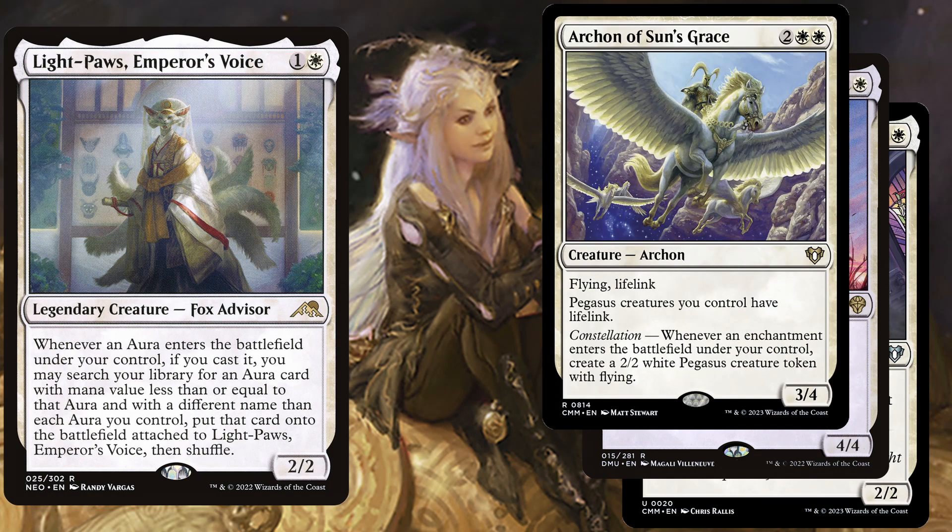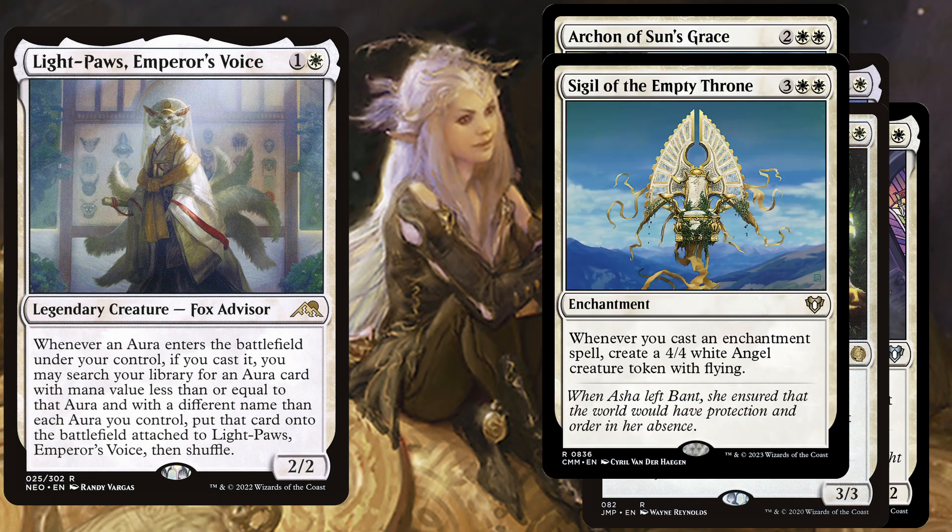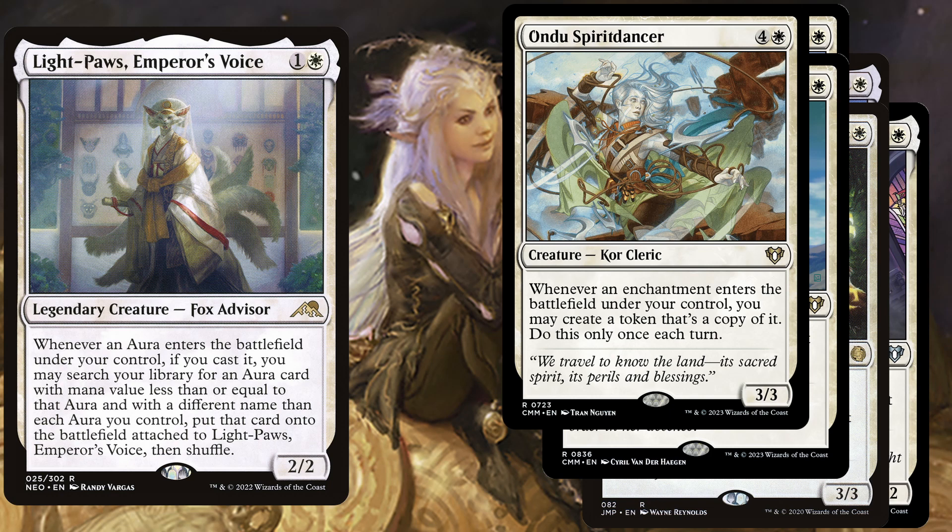Archon of Sun's Grace is a 4 mana 3/4 with flying and lifelink — Pegasus creatures you control have lifelink, and with constellation: whenever an enchantment enters the battlefield under your control, create a 2/2 white Pegasus creature token with flying. If we cannot win with a Voltron creature we can at least go wide and swing for the win. Ajani's Chosen is a 4 mana 3/3 — whenever an enchantment enters the battlefield under your control create a 2/2 white cat creature token; if that enchantment is an aura you may attach it to the token. Sigil of the Empty Throne is a 5 mana enchantment — whenever you cast an enchantment spell create a 4/4 white angel creature token with flying. Undo Spirit Dancer is a 5 mana 3/3 — whenever an enchantment enters the battlefield under your control you may create a token that's a copy of it; do this only once each turn.